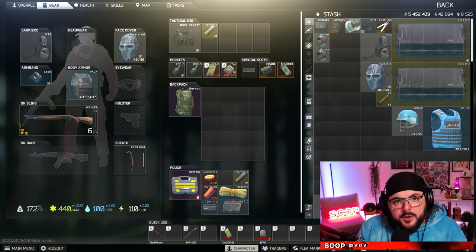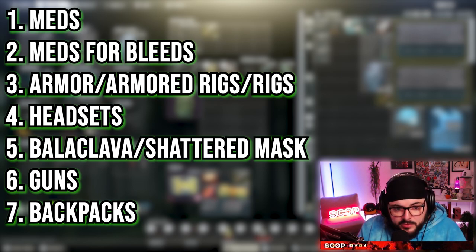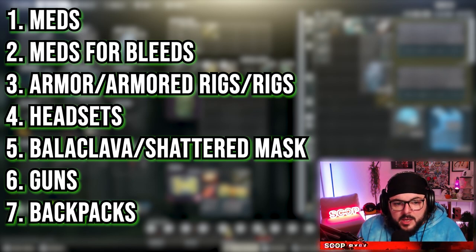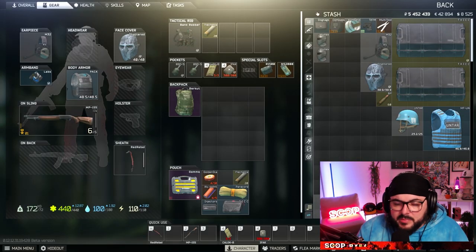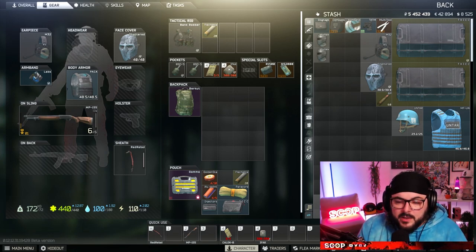What I did for these tiers is break them down into different sections: meds, meds for bleeds, armor — which can include armored rigs and regular rigs — headsets, a balaclava or a shattered mask, guns, and backpacks. I didn't really include grenades because that's kind of based on preference. I generally bring in two different kinds of grenades — RGDs or F1s, Vogs — it doesn't really matter. I don't get a lot of kills with them, but I do like to use them, especially playing solo, to move people around the map. I'll generally always make sure I take some because it can be really helpful when you're fighting a squad to get them to move.